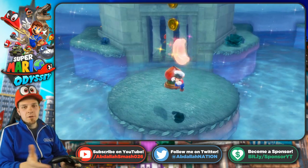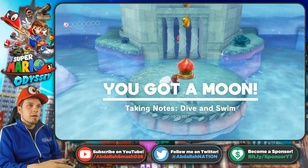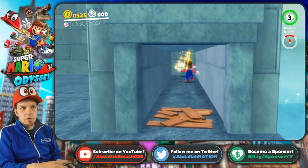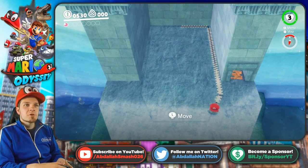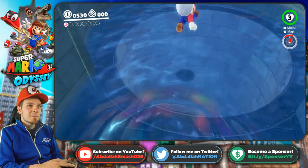Here we go ladies and gentlemen, our very first moon — typically the first one that you want to get in this level. Not that big of a deal. We go flying on through. The water plaza is directly behind her, but of course we are going to cash in on some money which is right over there.